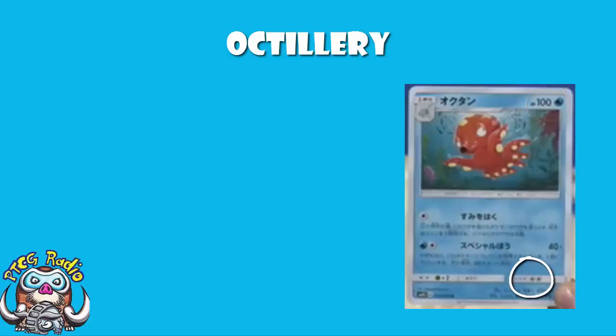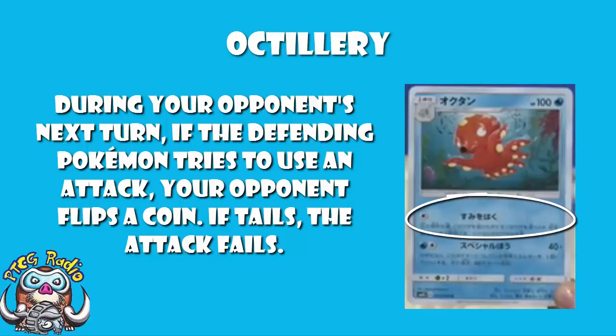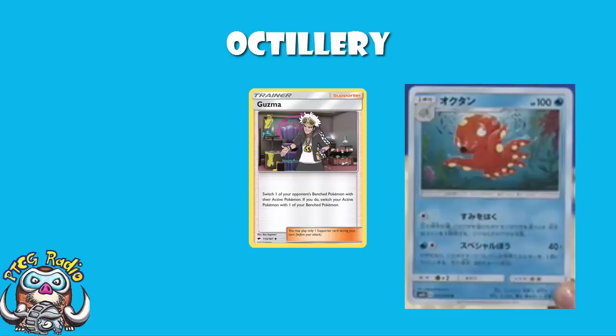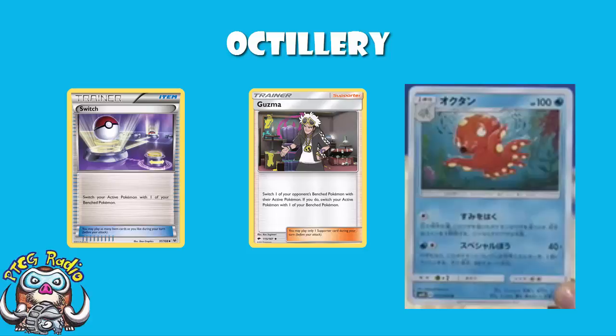A retreat cost of 2 is actually quite heavy. And as you're going to see in a minute, this is really awkward, because you shouldn't really ever have 2 energy on Octillery. The first attack here is Inkspit. If the defending Pokémon tries to attack during your opponent's next turn, your opponent flips a coin — if Tails, that attack does nothing. Now, your opponent flips during their turn, so you can't use Victini here to give you a 75% chance of invulnerability. It is very much a 50-50. Your opponent's defending Pokémon is the one that has to flip if they attack, so if your opponent uses a Guzma and switches, or retreats, or uses a Switch, then it's no longer the defending Pokémon, so a different active Pokémon doesn't need to flip a coin.